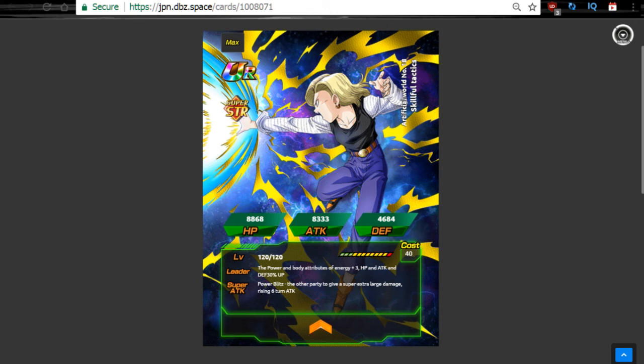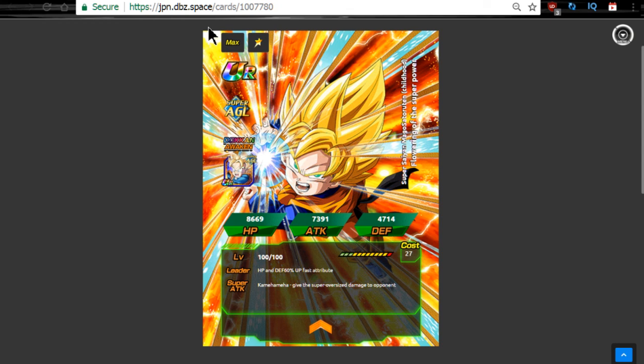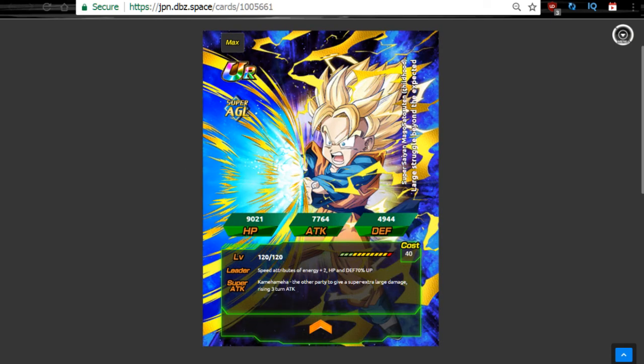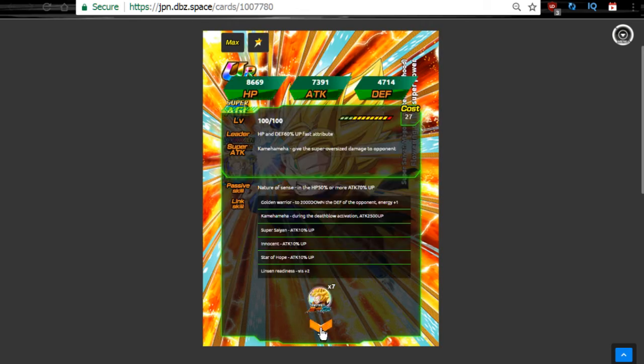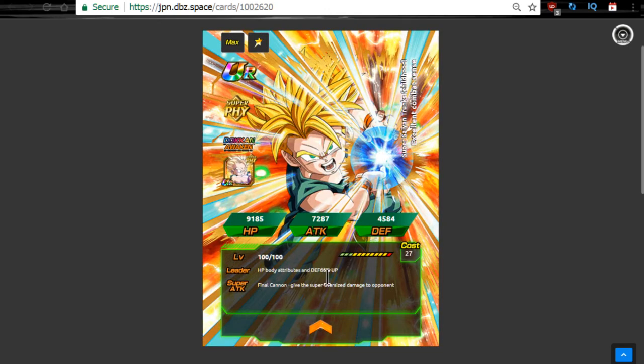The next cards we're going to talk about are the two we guessed were going to get Dokkan Awakenings — both the Agility and the Physical Trunks. Each of them gets their respective Dokkan Awakenings as we spoke about before. If you didn't see my earlier video, a card will pop up now that goes over those two and their Dokkan Awakenings. It looks like Goten takes seven medals to Dokkan Awaken, and Trunks also takes seven Trunks medals to Dokkan Awaken.